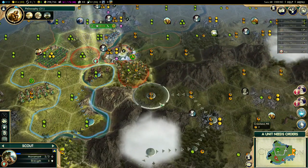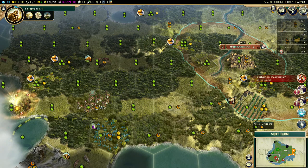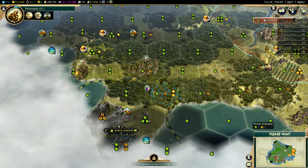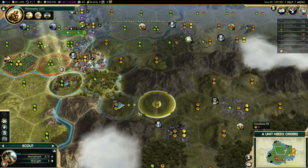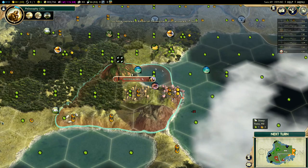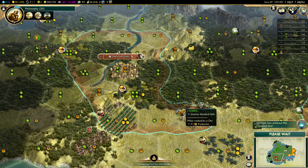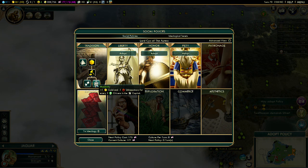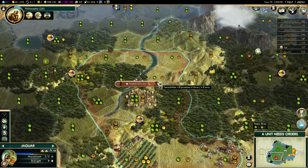I should have sent the scout that way. That ship isn't coming back. Empty barbarian camp — free money, I'll take it. We're actually not making any money right now but no big deal — free encampment cleared. Shrines are in the works, library is almost done — let's get this city to grow. We can adopt another policy — probably going to go with growth. Happiness isn't really an issue right now especially with two unused citrus resources. I think we're going to end this one right here.